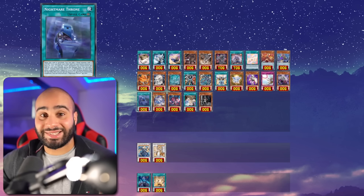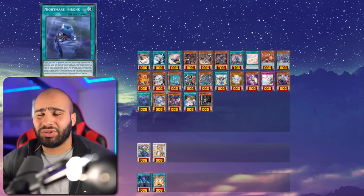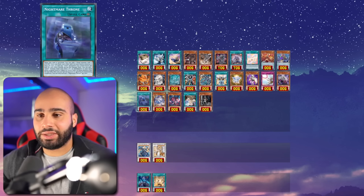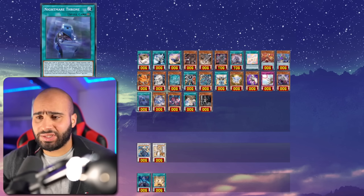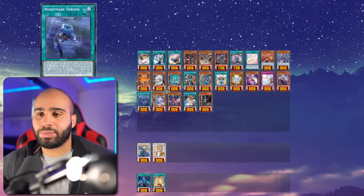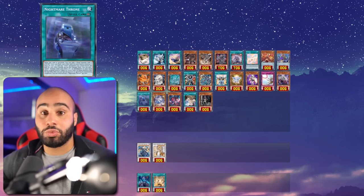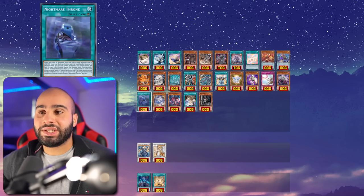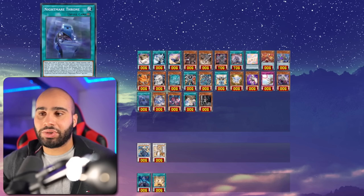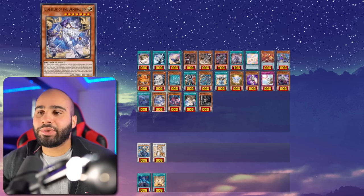Yubel has an unlosable Floowandereeze matchup because their monsters always have to be Normal Summoned and attacked, so they always take damage when you reflect everything with Yubel. Empen doesn't really shut you down because you can summon monsters in Defense and don't need to Link Summon, and your monsters can be destroyed by battle. Their only real removal is Raiza and Unexpected Winds. If you have Cosmic Cyclone and Imperium in your main and side deck you are never losing to Floowandereeze. Without Phantom of Yubel the deck isn't explosive enough through Nibiru for a big event, but definitely look into it.